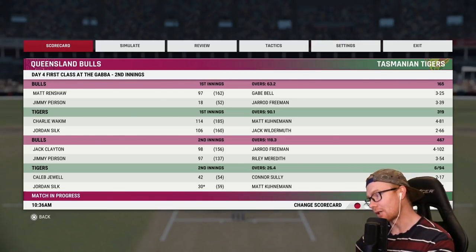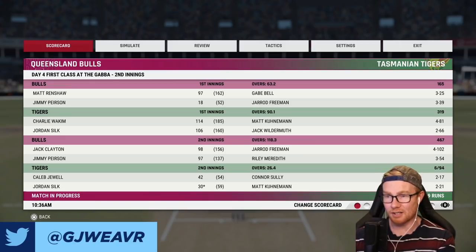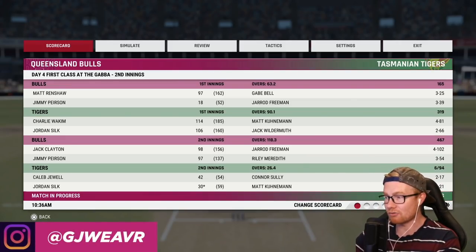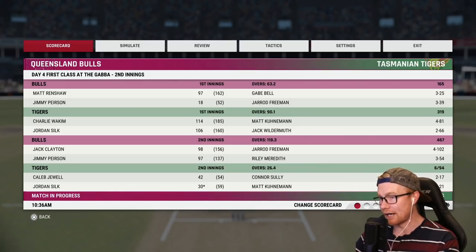Hey guys, welcome back to another episode of this Cricket 22 career mode. In today's episode we are continuing on with this Sheffield Shield match against the Queensland Bulls. Currently we need 219 or 220 runs to win, we are 6 for 94, we haven't batted just yet — we're walking out to the crease. We're not in a good spot at all.